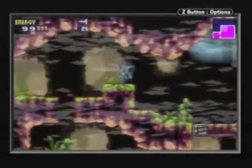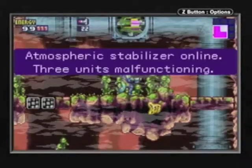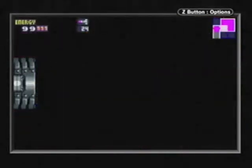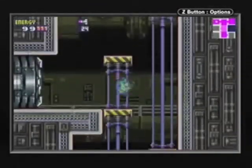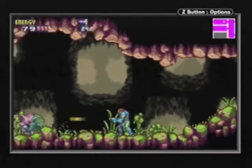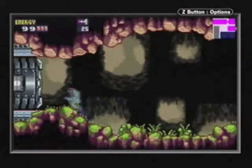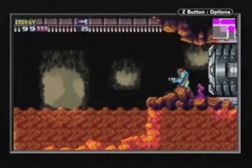Crumble blocks - if only we had the ice beam. We don't need it. Another stabilizer here that's kind of out of the way - get it while you can, you could come back later after you have the next upgrade. Which way to go? The game will not allow you to continue if you're not going the correct way. There is only one spot in the game where you can do any sort of sequence breaking and I will point it out once we get there.